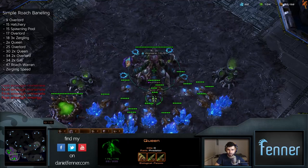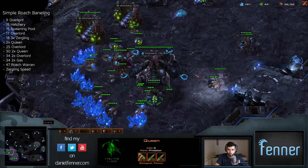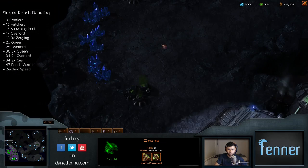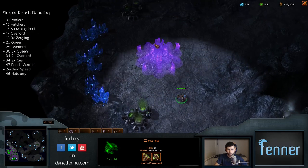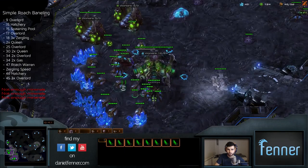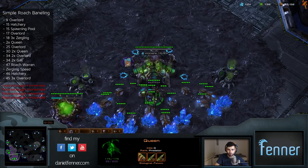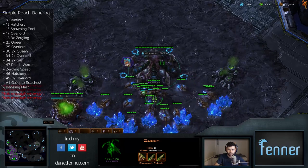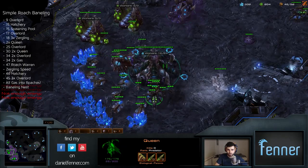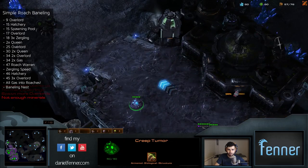Start zergling speed as soon as you've got the resources for it, and send a drone down to the third base while keeping up with injects and spreading creep. As soon as that drone gets over there at 46 supply, start that third base. Then build three overlords and wait for the roach warren to finish, and start producing roaches. This is where you want to fake the fact that you're actually taking a third base.